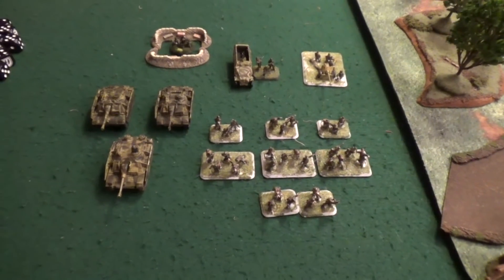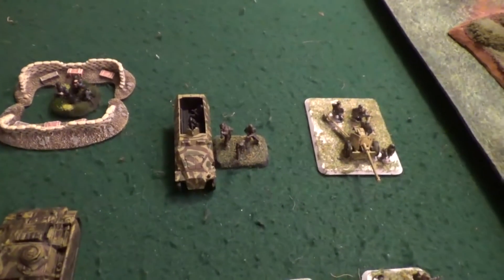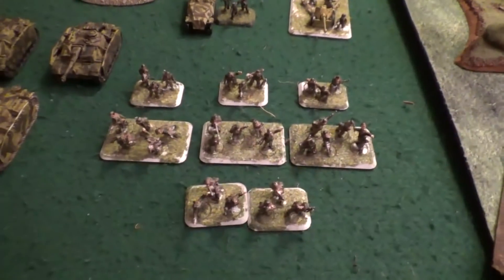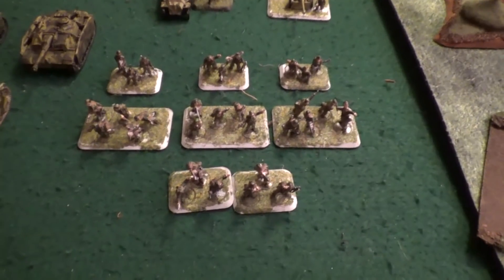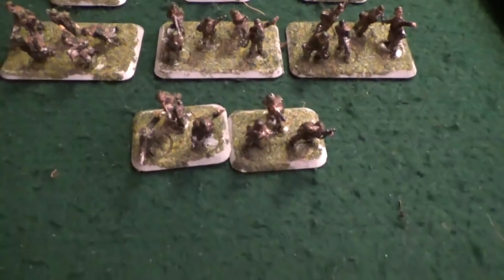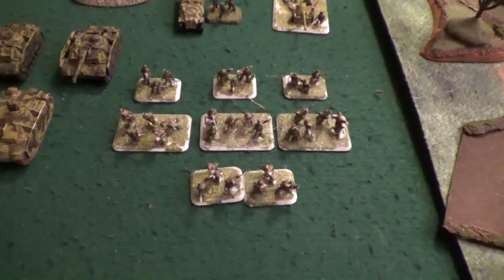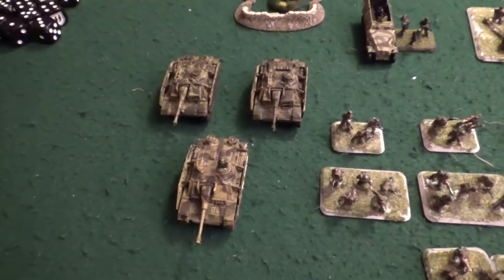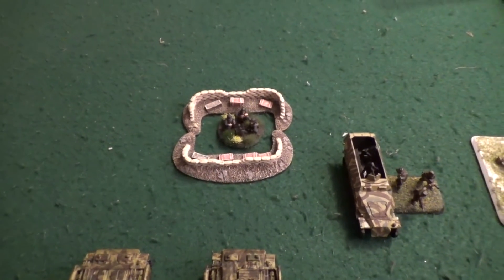Here is Vin's 400 points of Germans, also with a battle rating of 29. Vin's forward HQ is in a half track. He has a Panzer Grenadier platoon with four Panzerfausts - one in the command team and one in each of the three five-man rifle bases. He also took a Pak 40 as support, three Stugs on the table, and a mortar with a mortar pit.